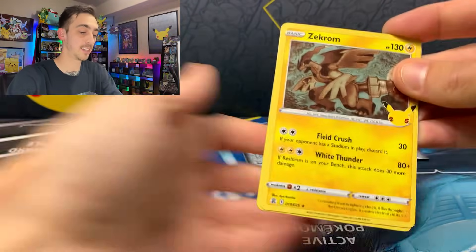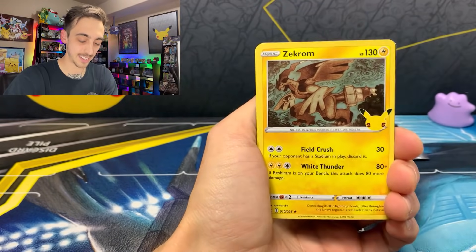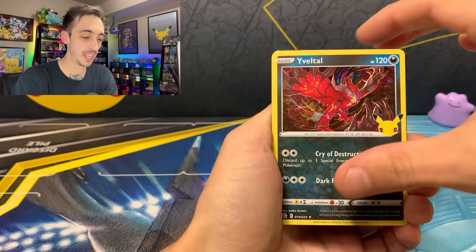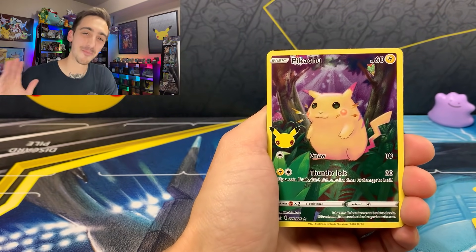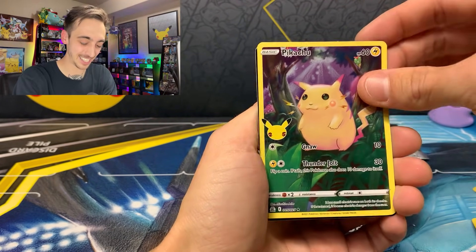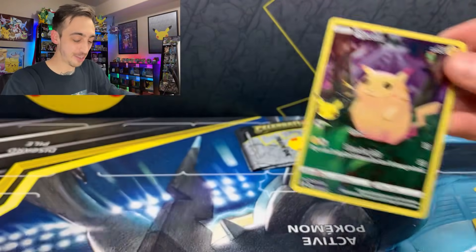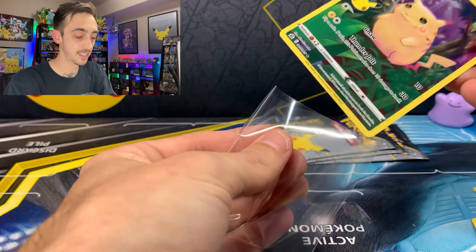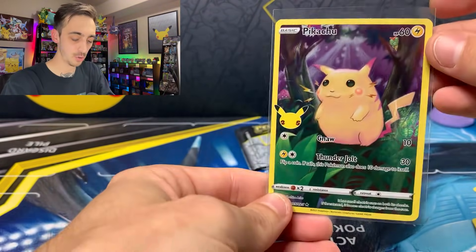I really want to have a full binder page of all those Pikachu cards. I think it's really cool that they made those fairly easy to pull. Zekrom, Cosmog, Yveltal, and a Full Art Pikachu — what was I saying just a second ago? They made my favorite card in the set really easy to pull. Pikachu going in a sleeve.